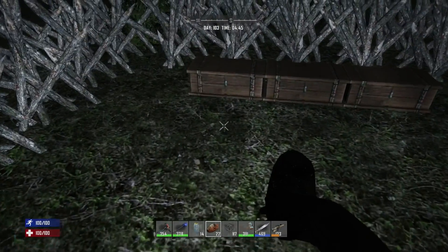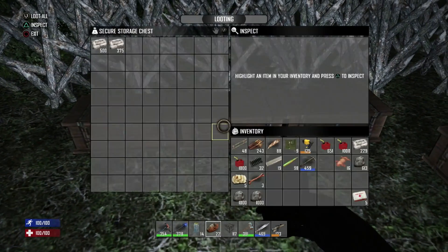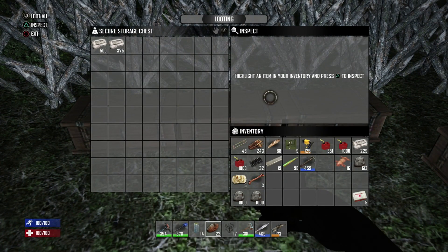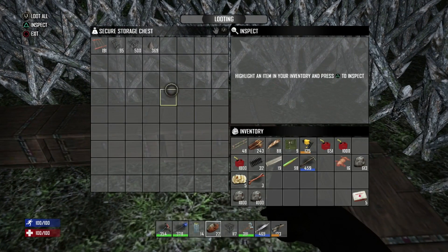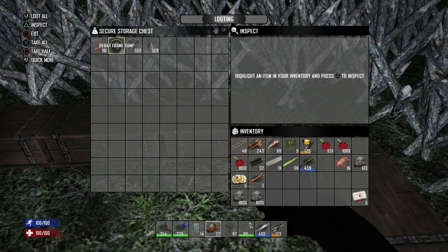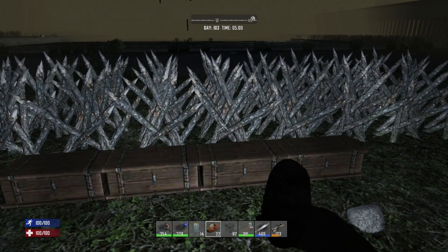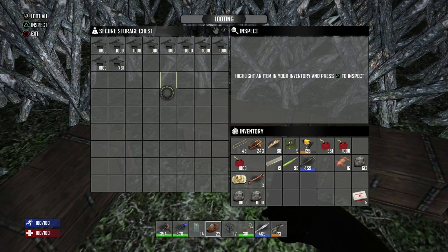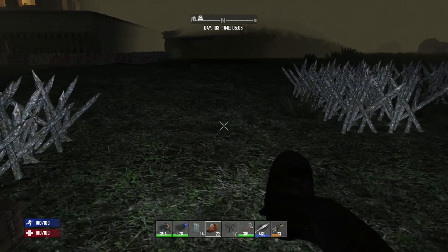That's one of the first things I learned back from the Minecraft days. What you're going to need here is concrete mix — and depending on all the sizes, that's going to change — you'll also need steel, some iron bars to go around the top, some ramps, some rebar frame, some wood log spikes, and some springs to make vault hatches to get in and out of the base. For raw supplies you'll also need iron and wood.